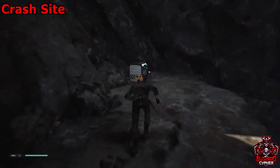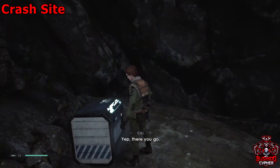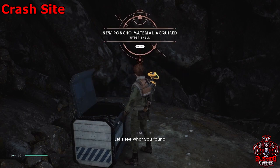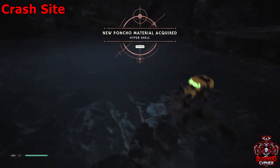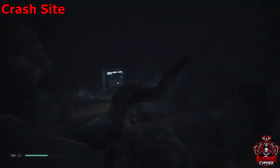Immediately below this chest in that body of water will be another chest. Fall off the ledge, dive under, and it's in a little underwater cave at the back. Nice and easy collectibles right here.